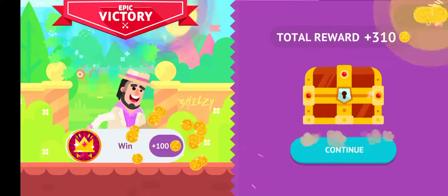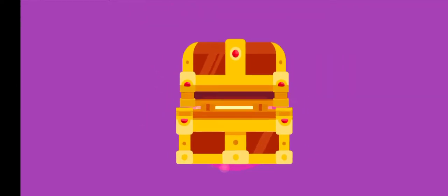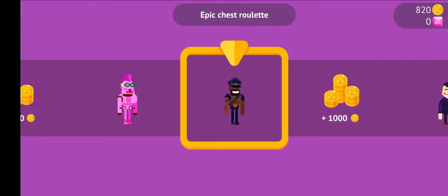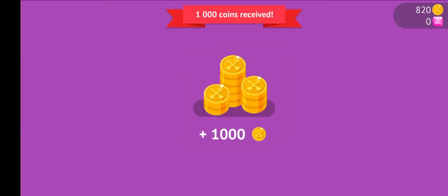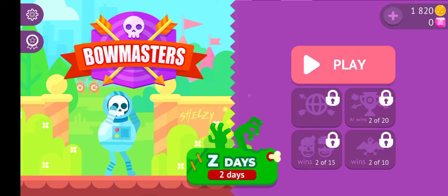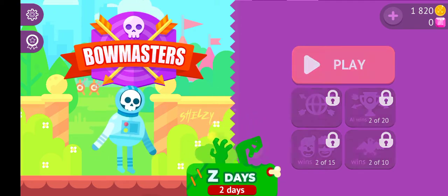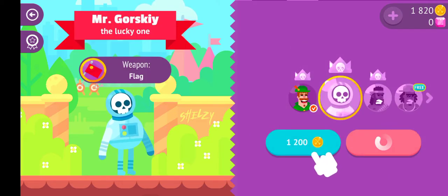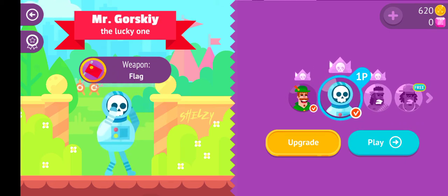I have played this game in the past but I'm playing again specifically for video purposes — I deleted it a while back and now I'm getting it back. From our epic chest roulette we got 1,000 coins. I think you can use coins to buy characters and maybe weapons. We can get this Mr. Gorski guy — he's got a flag for a weapon, so we bought him.